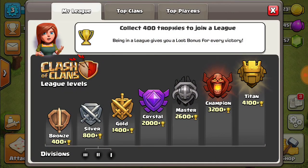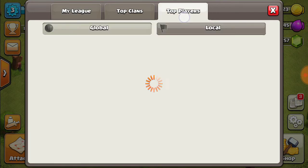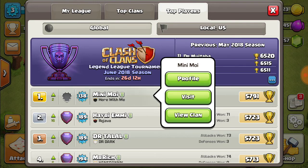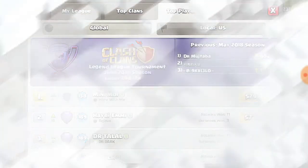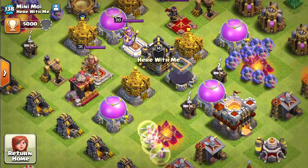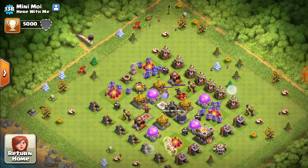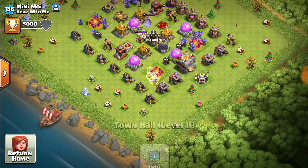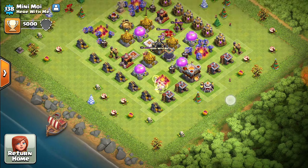Trophies will get you stuff for when you win — I'm not sure exactly what it gives you. Like, this is one of the top guys and he's still got a bunch of Christmas themes. But he is a level 11 with no walls.